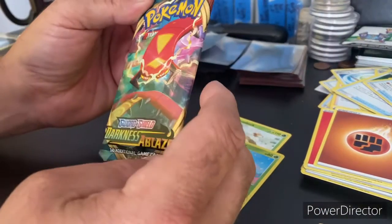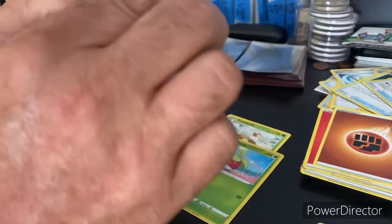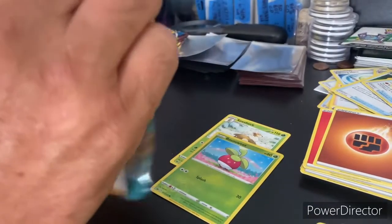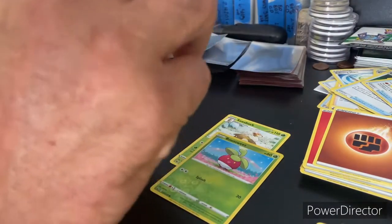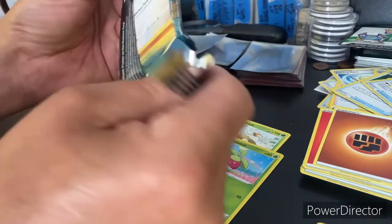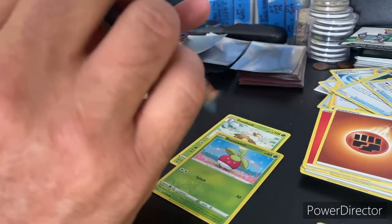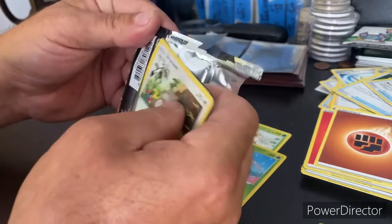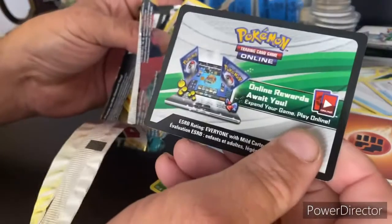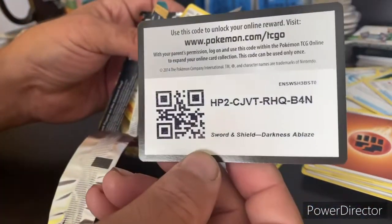Setting that aside and jumping right into the Darkness Ablaze. These packs I haven't opened any of, so I'm still trying to figure them out — I know the codes are the same and they open up so much easier, which makes it much more fun. The card is upside down in the pack, so we already know we're getting something special — it's a white card.